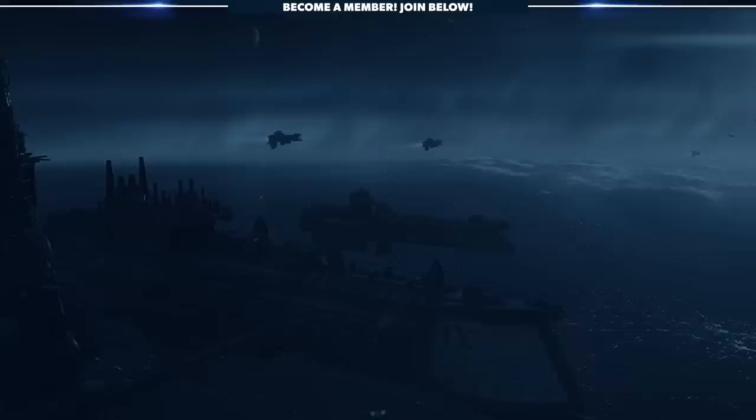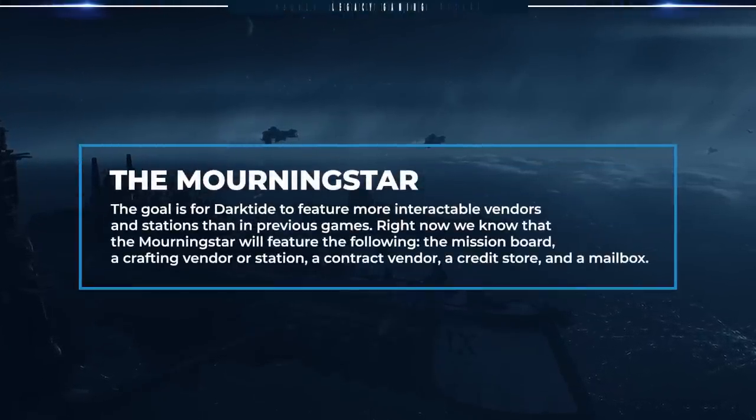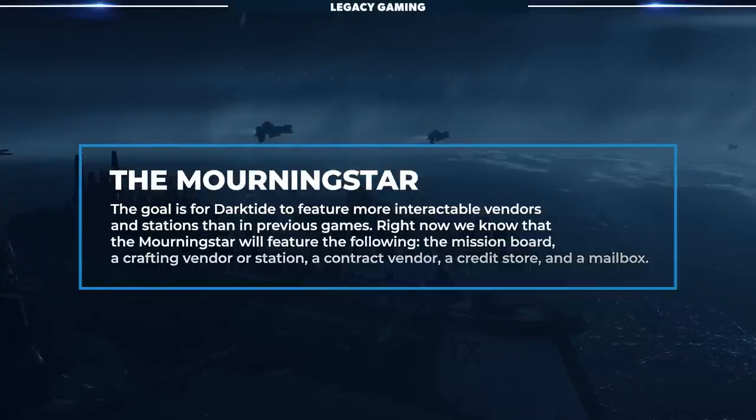The Morningstar features the barber as well as a number of other important things: the mission board, a crafting vendor or station, a contract vendor, a credit store, and mailbox. One thing worth pointing out is the mailbox — this will not serve as a means to send other players mail or items. It's simply there to allow players to collect any loot after a disconnect or if the developers decide to push things out for some sort of community event.